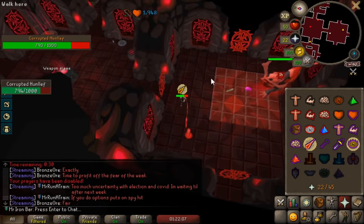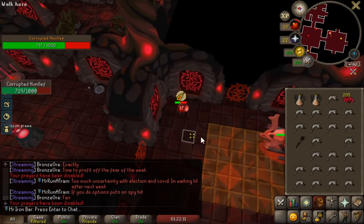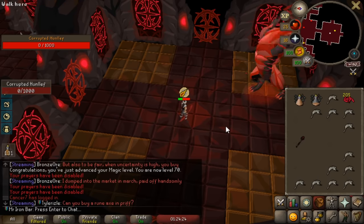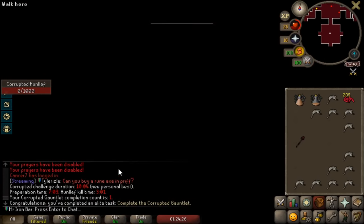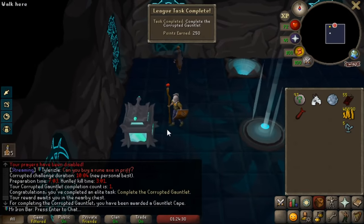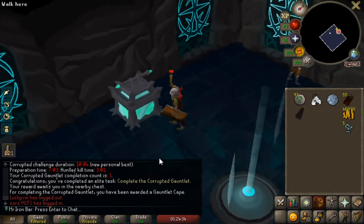Holy crap, this is so scary. But you can literally 2-tick walk. We got it — first kill! That was really honestly chill. 3-minute Hunllef kill — that's insane, dude. I'm killing Hunllef as fast as I kill it normally.